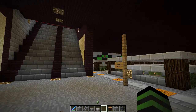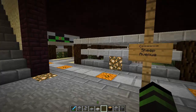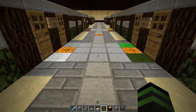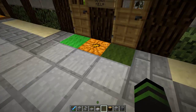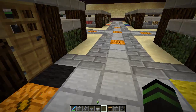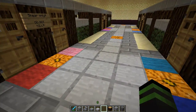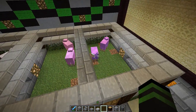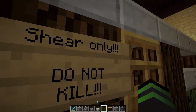You'll see some pens down here — this is currently called Sheep Avenue. As you can see, you walk through here and there are sheep pens on either side. Right in front of the doors there is wool. Down here is going to be a little colored wool community farm area where you guys can come down and shear the sheep.